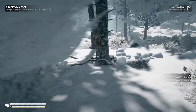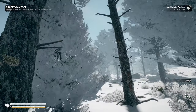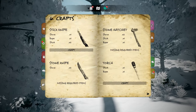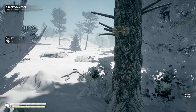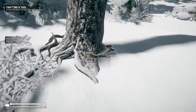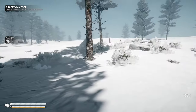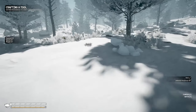Trees can be chopped down but we need a hatchet first to get wood logs. Pressing J opens the journal — we need the stone hatchet blueprint, which requires two stones, a stick, and some rope. We have the stone hatchet blueprint here; we just need one more stone and then we can craft it. There's a nest with an egg — nice. We continue gathering another stone, some more mushrooms, and more sticks.